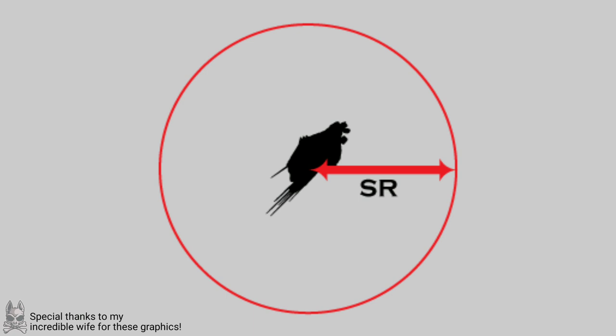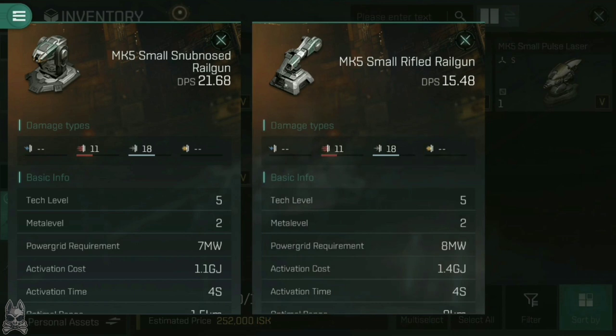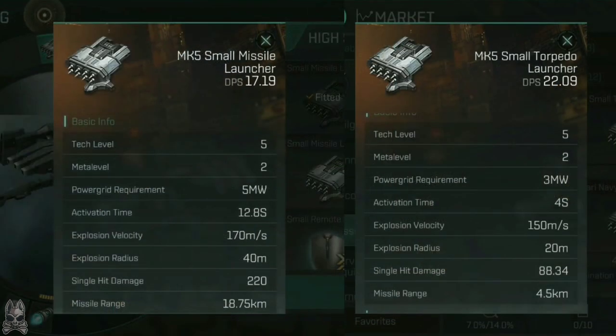With that covered, let's talk about the missiles themselves. Most weapon systems come in two flavours, short range and long range, like snub-nosed railguns and rifled railguns. These are divided by module size: small for frigates and destroyers, medium for cruisers and battlecruisers, and large for battleships. This is true for missiles too. Missile launchers are the long range version, able to fire further, but they fire less frequently and the warheads typically do less damage. Torpedoes are the short range version, with more capabilities funneled into the warhead rather than fuel, meaning they deal higher damage than their long range counterparts.